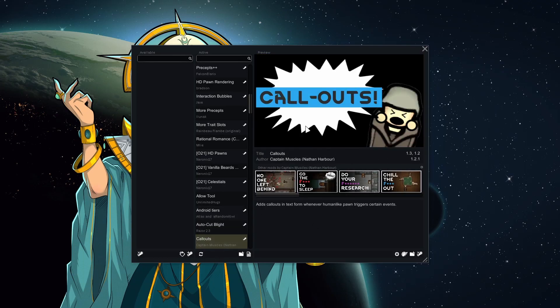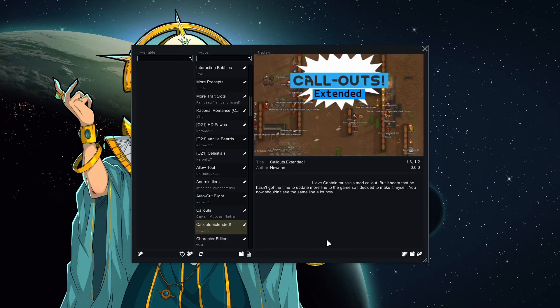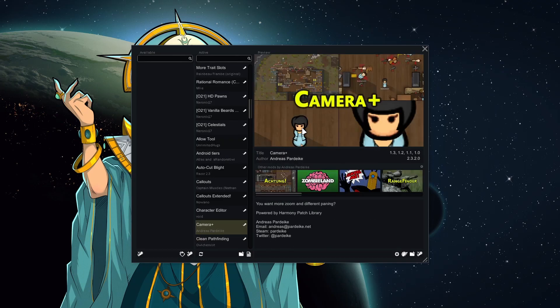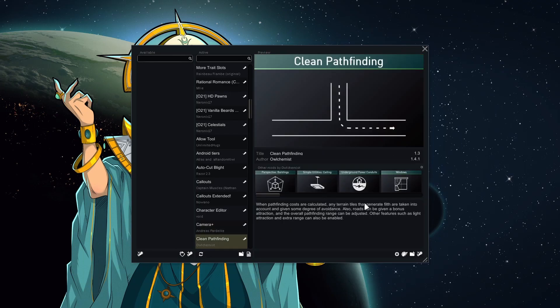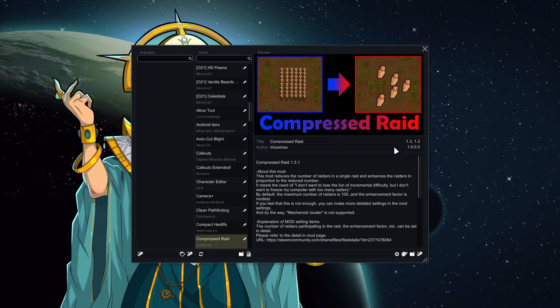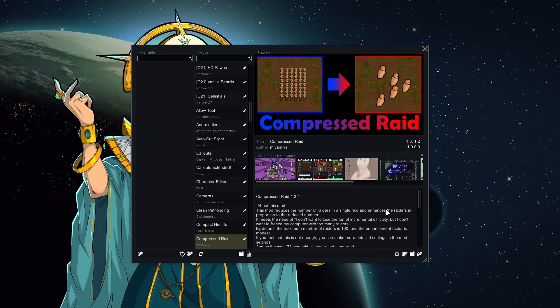Auto Cut Blight does what it says. Callouts adds little amusing things they'll say; Callouts Extended adds more of them. Character Editor lets you edit characters — I'm making custom characters for this one so obviously I need this. Camera Plus lets you zoom out and in more. Clean Pathfinding makes them more likely to walk on paths you build, which looks nicer. Compact Health Diffs condenses everything in the health tab down, making it clearer.